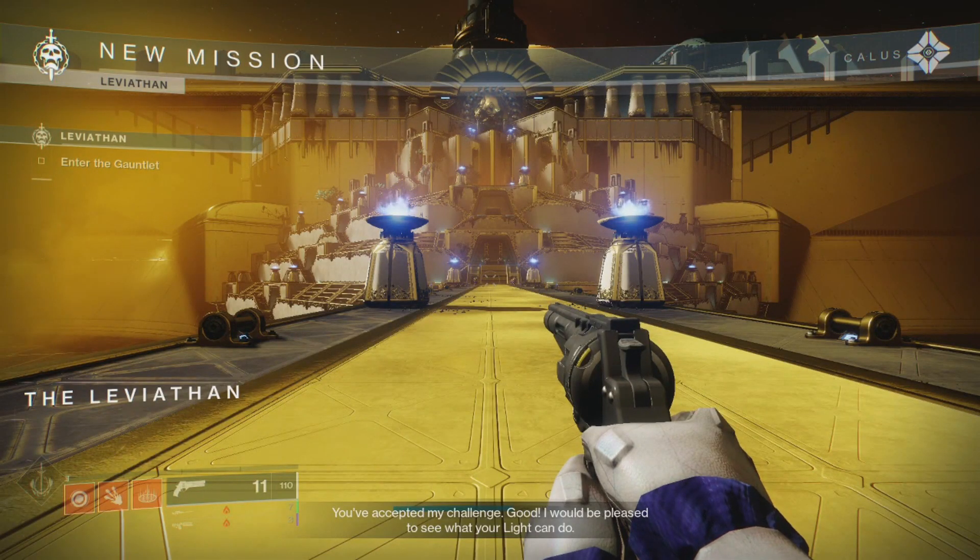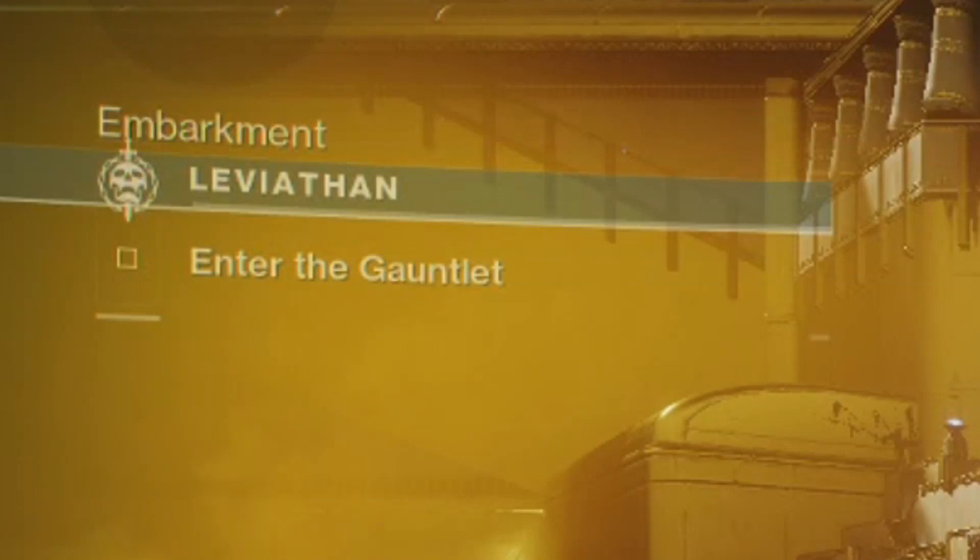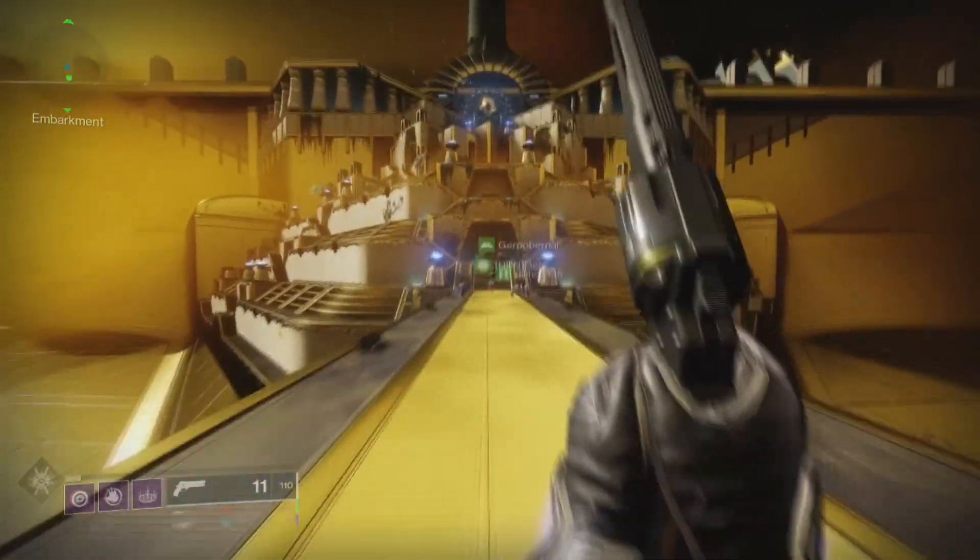The order of every encounter changes every week. To find out what's first, it'll tell you as a new objective on the top left-hand corner of your screen. Follow this path to the Castellum.